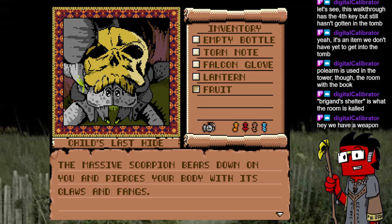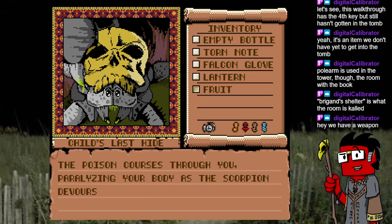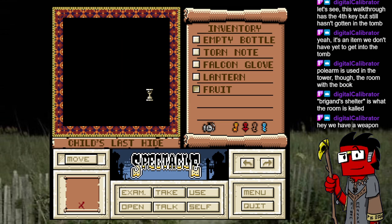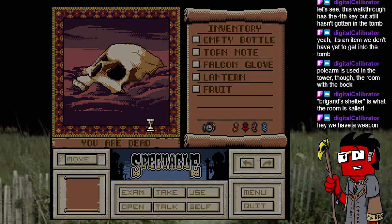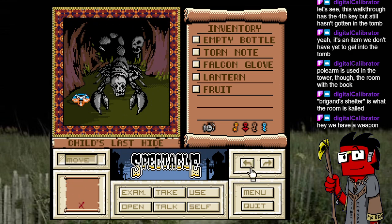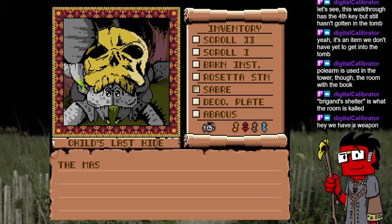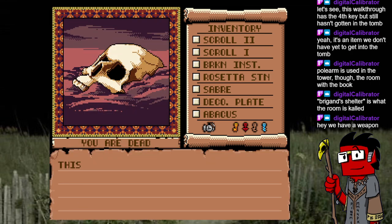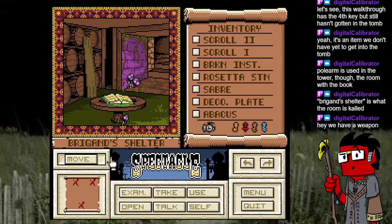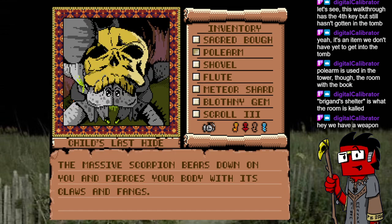The massive scorpion bears down on you and pierces your body with its claws and fangs — it didn't even say 'ye claw.' We have a weapon but those are useless — fruit is more likely to work. 'Child's last hide' — oh god, that's morbid. The poison courses through you, paralyzing your body — the scorpion devours you. At least it got a good meal. Let's try using the saber — nope. Okay fine, we'll use the polearm. It's just so inelegant.